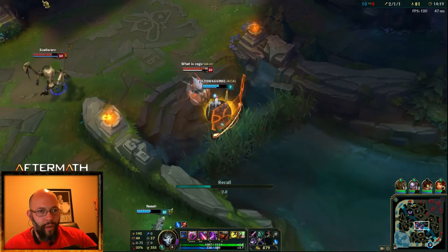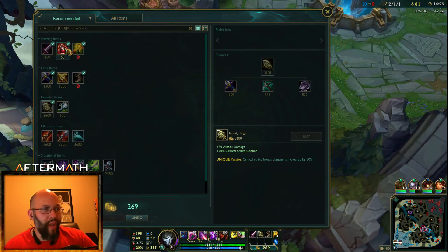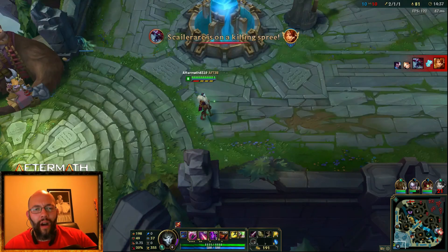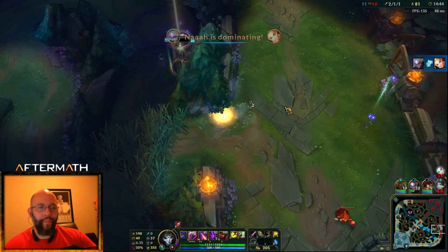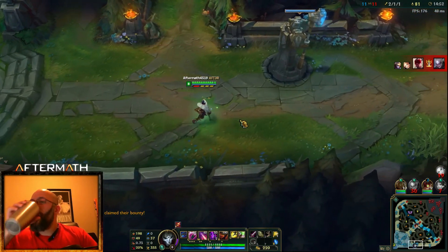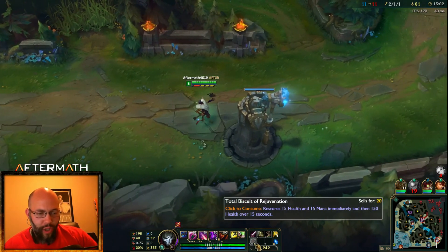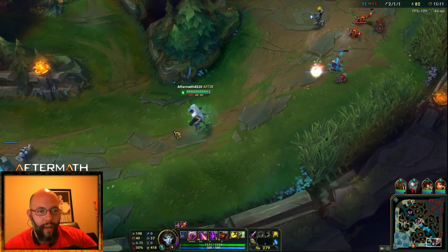There's the stun — not going to be able to capitalize, which is fine. Diana failed flash — that Lux failed flash too. Come on Diana, clean it up. She's not going to be able to finish it off, she needs to get out. She flashed the wall, she's going to die — very unfortunate. But she was able to get that kill. My team has two towers, they have zero. This is good.